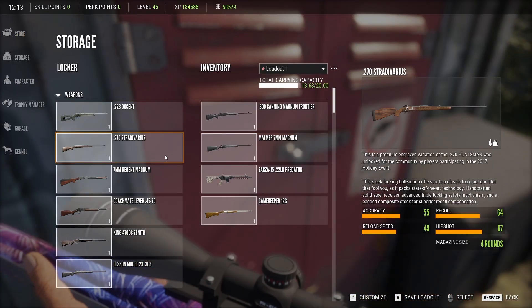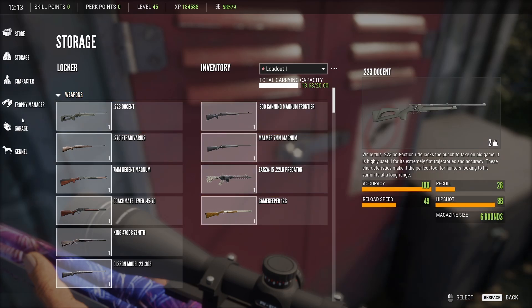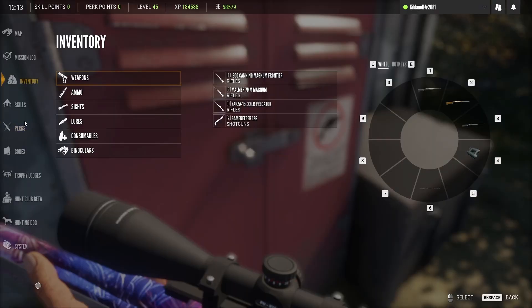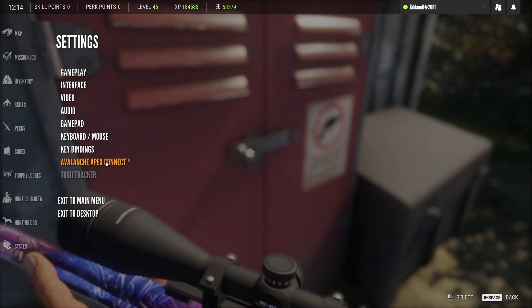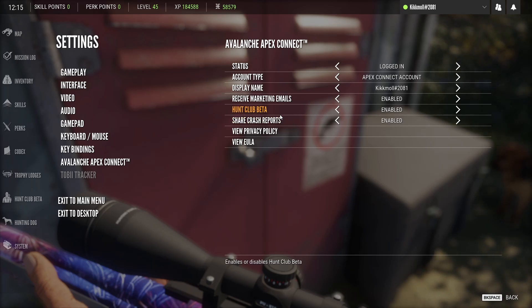To not only get these wraps but also to customise the guns, you want to make sure that you're signed into your account. How you do that is you go into Escape, System, and the Main Menu, and then do that sign-in thing. When you're in the sign-in thing, you can then see whether you've got the Hunt Club Beta enabled. If not, then unfortunately you won't get the wraps. Make sure that you have that enabled and that you're signed in.